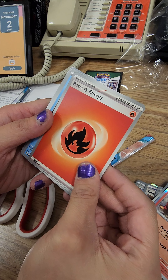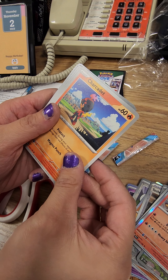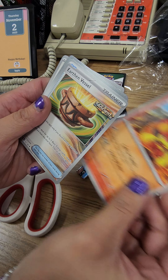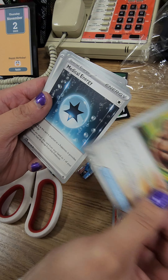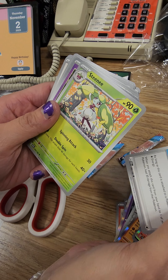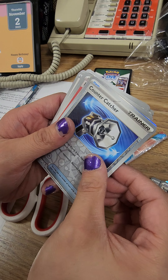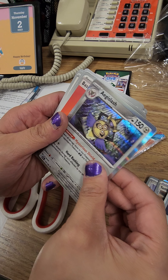We got fire energy. Vanillite, Cadet, Cadet, Swablu, Pansear, Earthen Vessel, Medical Energy. Steenie — holo is gonna be Gimmighoul. Counter Catcher, and an Iron Leaves.